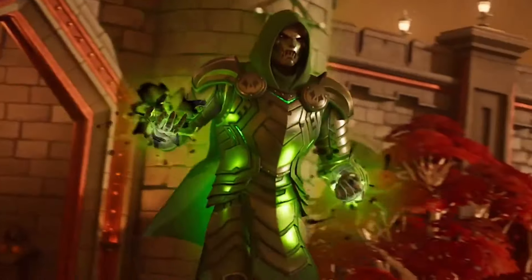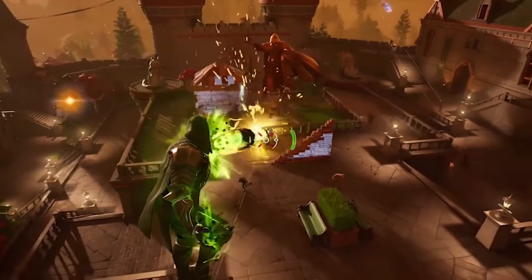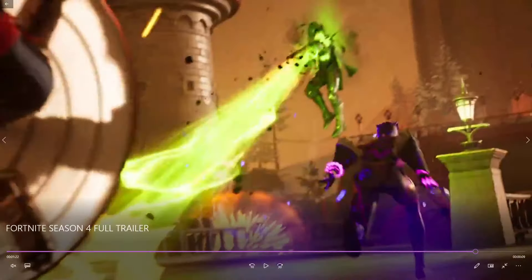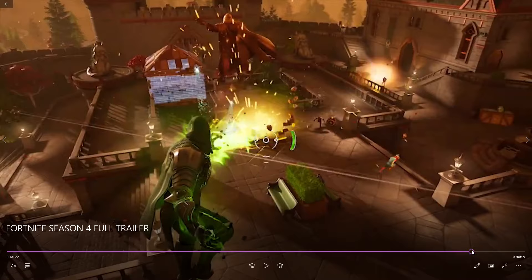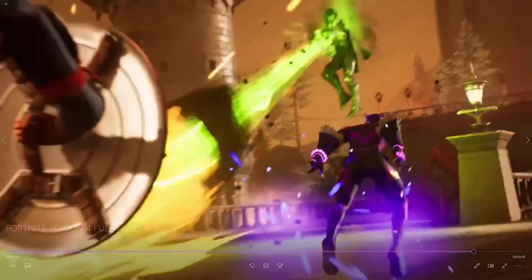Finally we have Dr. Doom's mythic, which appears to be a giant green beam of light. Going back in the trailer, you can see Captain America's shield in action — you can literally block this giant beam of light with it, which is a great counter. You can also catch a glimpse of Shuri's attacks in there.